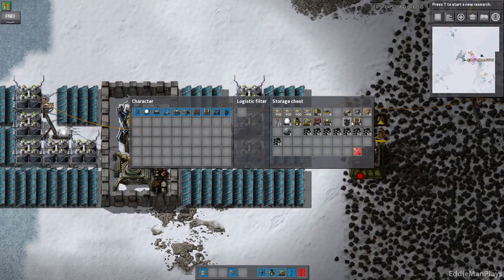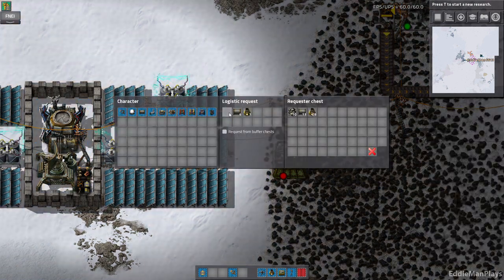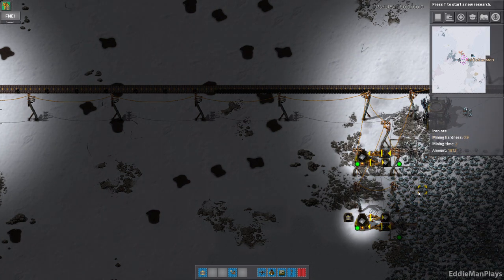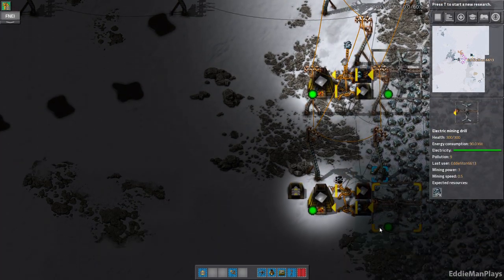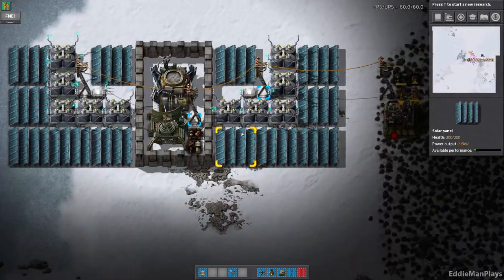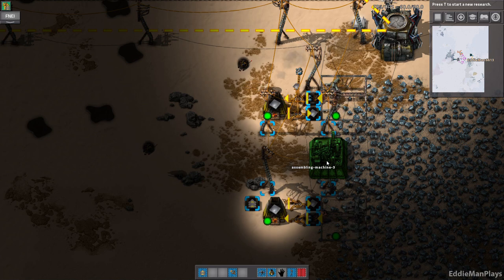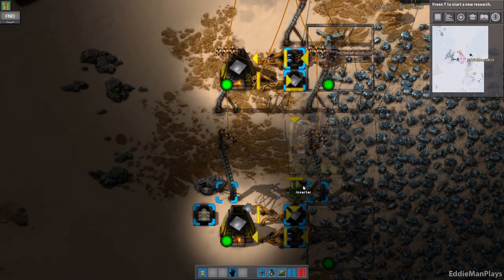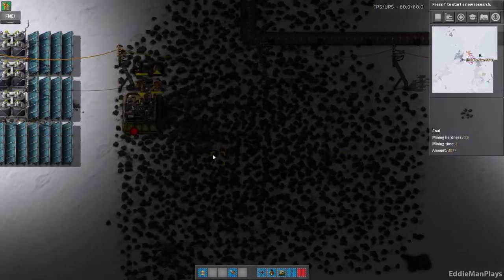I want to make sure I have another requester chest. I have one here. So you can make my packs for me. Let's have you request 20 iron gears — which should be what should have been made down here, right? I have to use all of my assembling machines. We're going to make the iron gear wheels there.